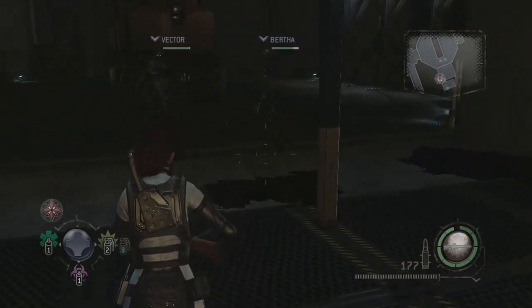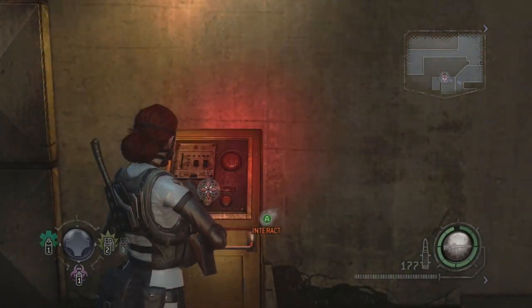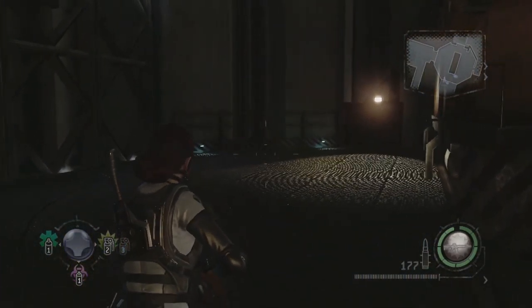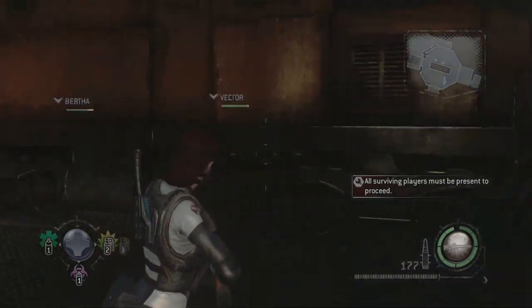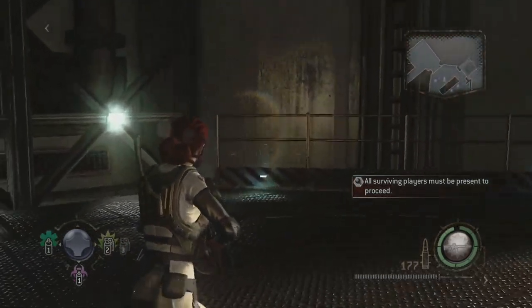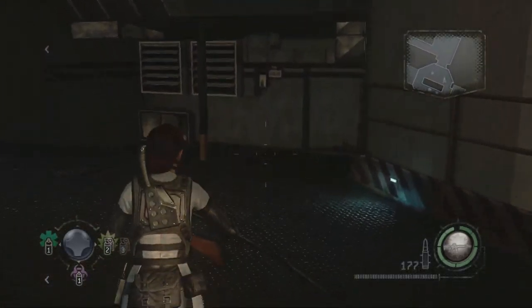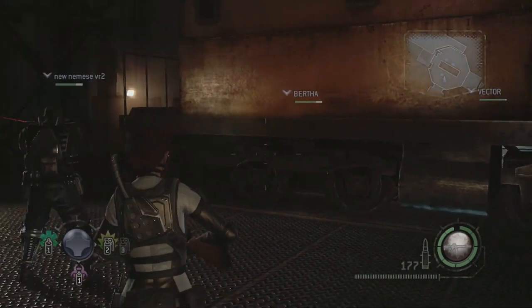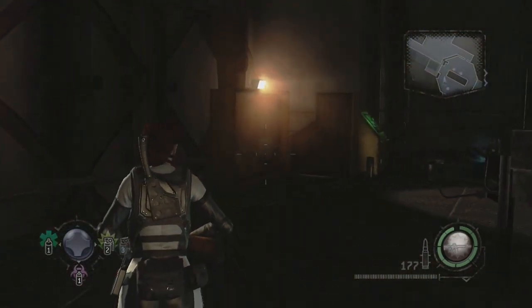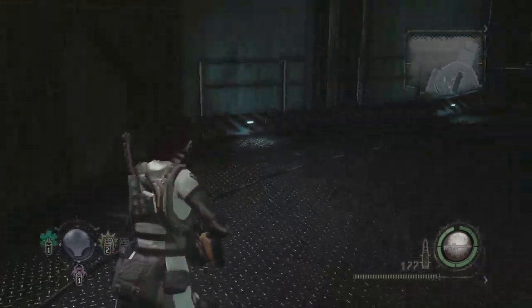It's not giving me the XP... oh, now it is. The hit detection is very bad, isn't it? I'm down to my pistol. It's a shame we can't give each other ammo. Some lights you can shoot, I know the bigger lights you can, but smaller ones are just for decoration. We need destructible environments.